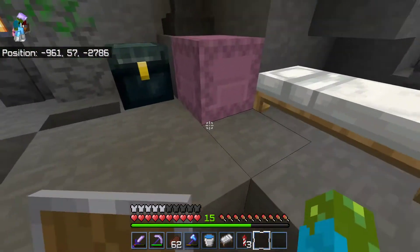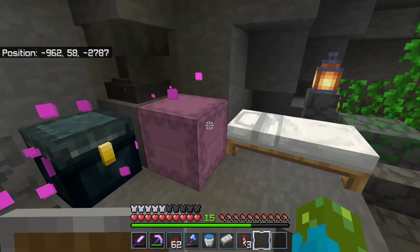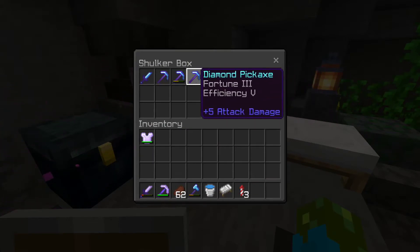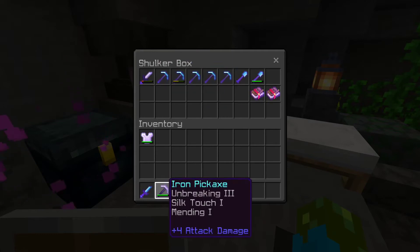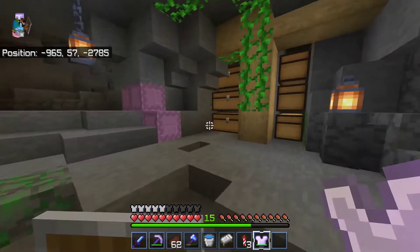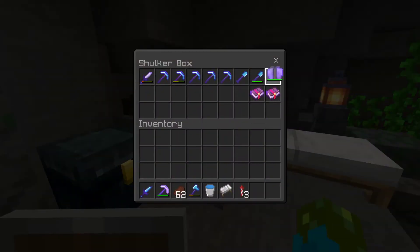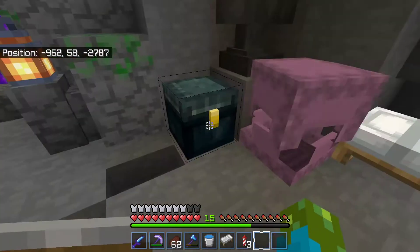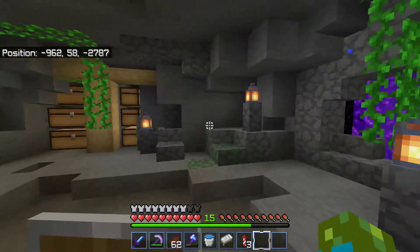On the note of that, since I have an elytra, I've probably been to the end - and I have. I got some pretty good gear, a bunch of pickaxes, which is nice. I have my iron chest plate because I do not want to be hanging on to my one and only elytra. It took me about two hours to find an end city that had an elytra, and it would suck to lose it.